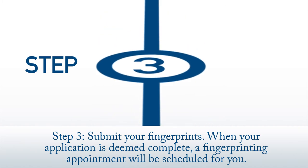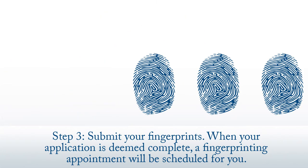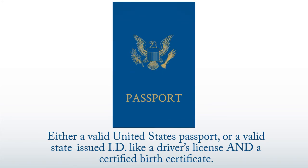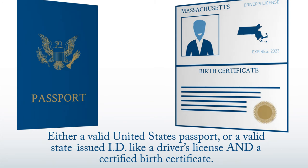Step three: submit your fingerprints. When your application is deemed complete, a fingerprinting appointment will be scheduled for you. When you appear for fingerprinting, please bring identification. You will need either a valid passport, or a valid state-issued ID like a driver's license and a certified birth certificate.